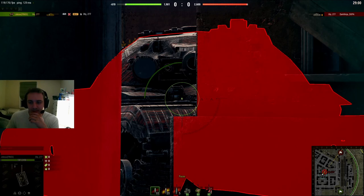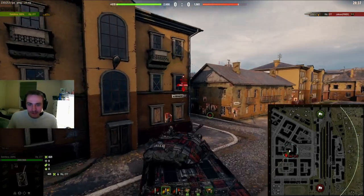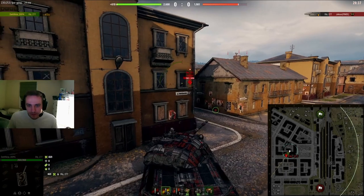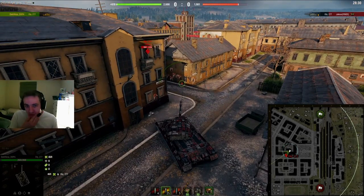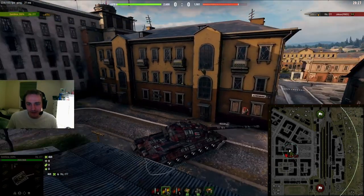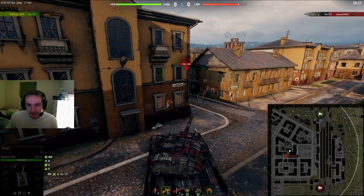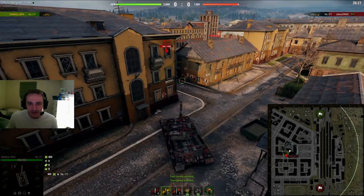Now let's switch over to my perspective and show you how to do it correctly. Here you can see I've made the transition — instead of just aiming my gun directly at him, I've turned my gun so that it covers the upper portion of my hull. This makes it a much tougher shot for the opponent. There's actually a little more to this than just moving your gun in front of your hull. There's a very common mistake of moving your gun too far out to the side — you really want your gun to be out in front of you.